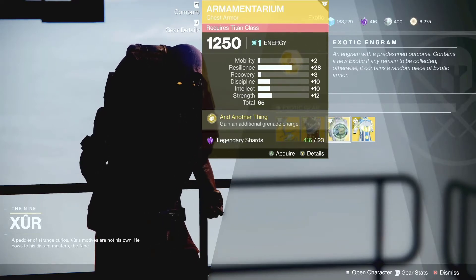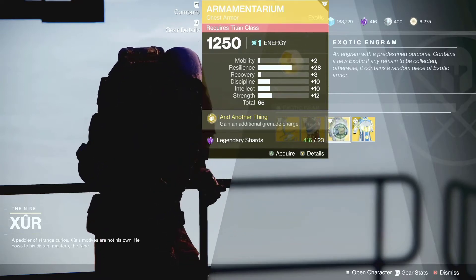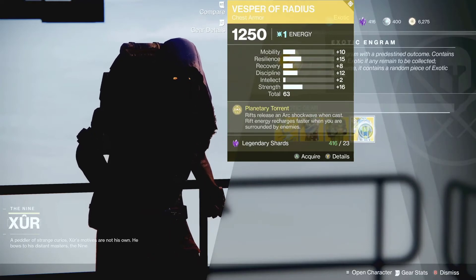For the Titan, Xur is selling the Armamentarium. This is very good for a grenade build — you thought Stasis was bad with grenades annoying you all the time, well with this you can have two grenades at once. This is very good, so Titans out there make sure you pick that up if you don't have it.